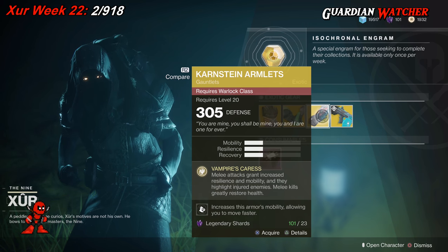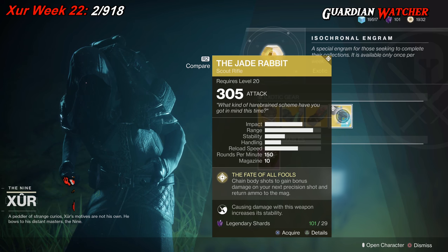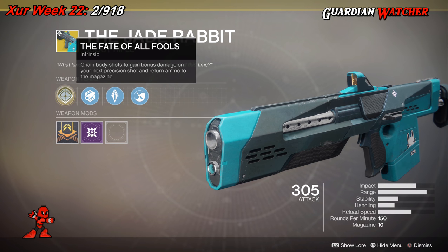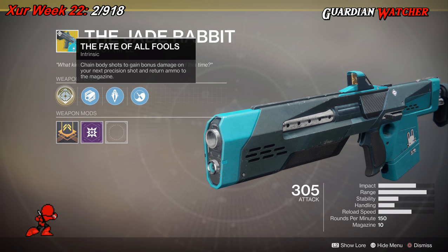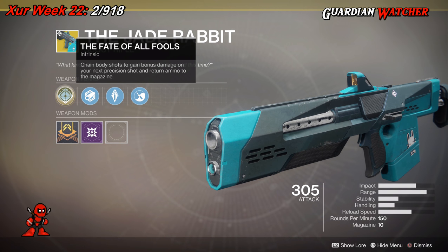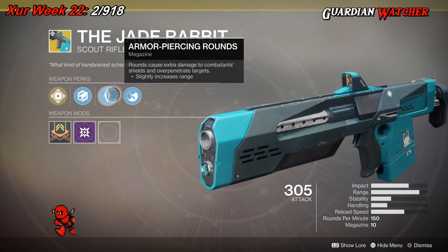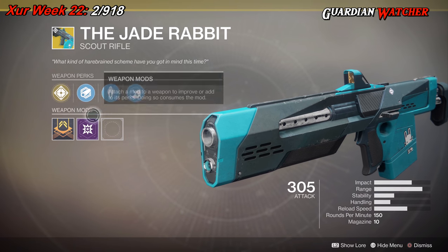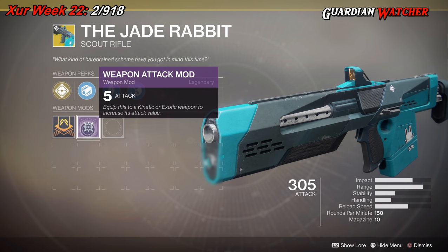The final exotic we'll be talking about is the Weapon of the Week — the infamous Jade Rabbit, an exotic scout rifle. The intrinsic perk is Fate of All Fools: chaining body shots grants bonus damage on your next Precision Shot and returns ammo to the magazine. It also has Polygon Rifling, Armor Piercing Rounds, Zen Moment, and like all exotics, a Weapon Attack mod for plus 5 attack.